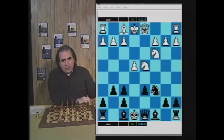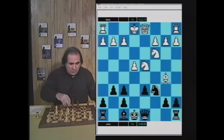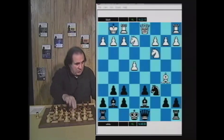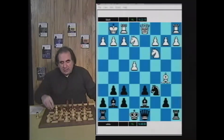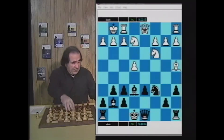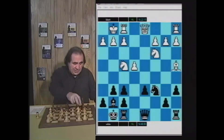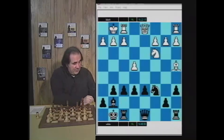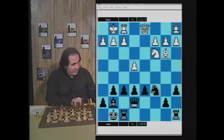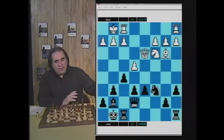One strong player here played Bb5 — a move that makes sense. After Bd7 white castled, Bg7, Nd2-e2, a6, Ba4, Be6, and after Nf4 black castled, then Nxe6 and fxe6. In this position after Bb3 and Qe7, Qd3, f5 — black is doing very fine.